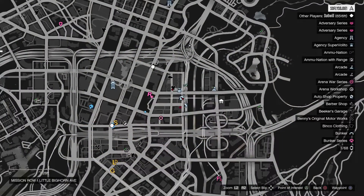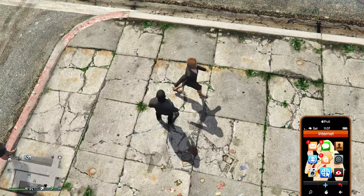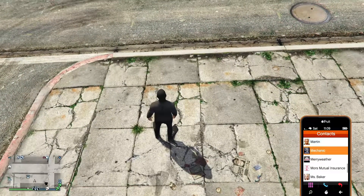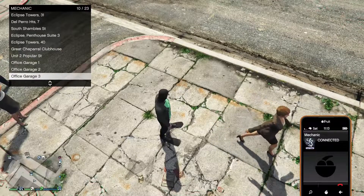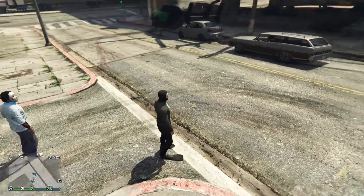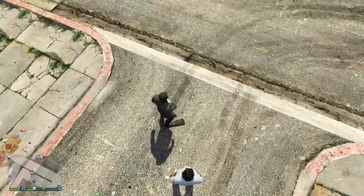Now quickly press Start and then hit X to bring up your map. You will see yourself wasted. After that, pull up your cell phone and call your mechanic, then call the car you want to duplicate. Always look down at the ground because your car will spawn almost right in front of you. The car I'm duplicating today is the ISSI — it sells for about 1.8 million, which is almost 2 million.